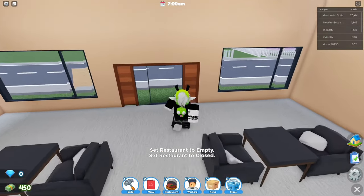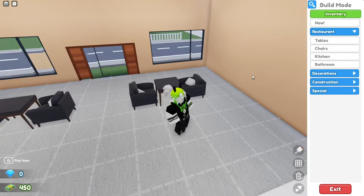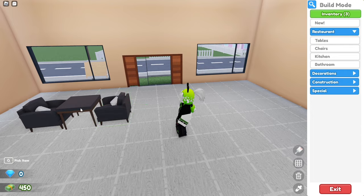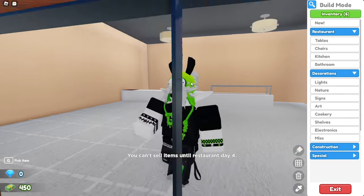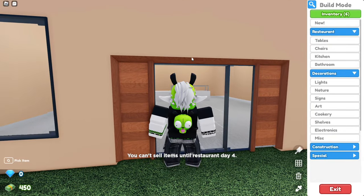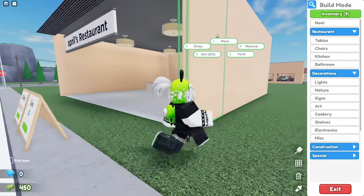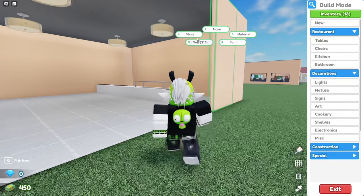Go on to build and store the things that you'll need later on, just like these. Sadly, you can't delete anything till day 4, so for now just store all the walls. You can keep this and then later on just sell them. Store all of the walls.